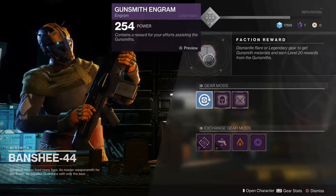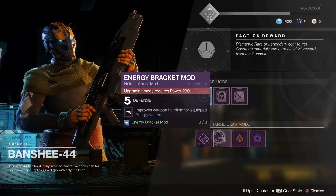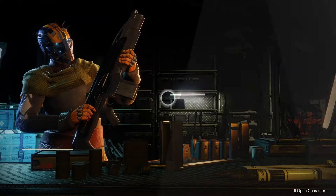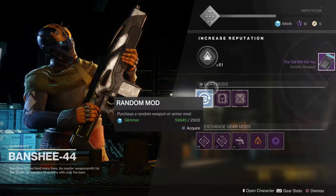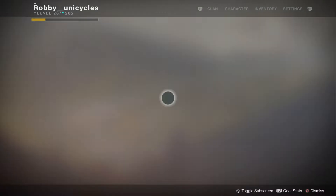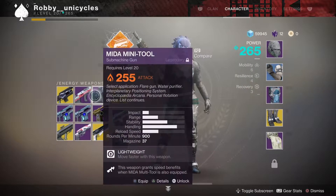Once that is complete, go talk to Banshee again and he'll give you the final part of the quest. After dismantling the five scouts, go back to Banshee and he's going to give you Fall Will Kill You, which is the final quest step for the MIDA Multi-Tool. All it is is running around and killing enemies with the MIDA Mini-Tool — the submachine gun — while airborne. Hit them a couple times with your scout, get a bunch of them lined up, and just jump around and shoot them. Then return to him and pick up the MIDA Multi-Tool.